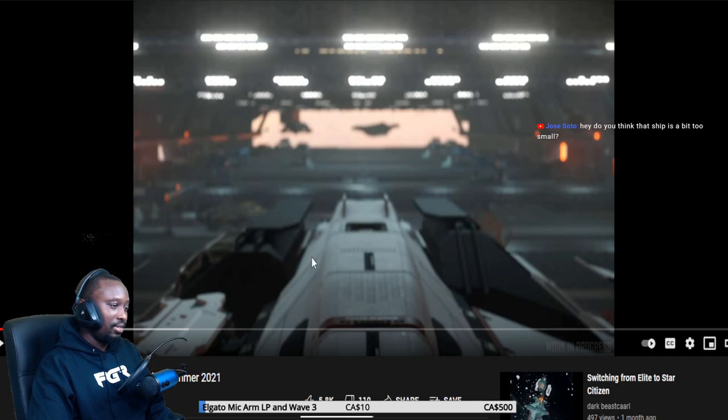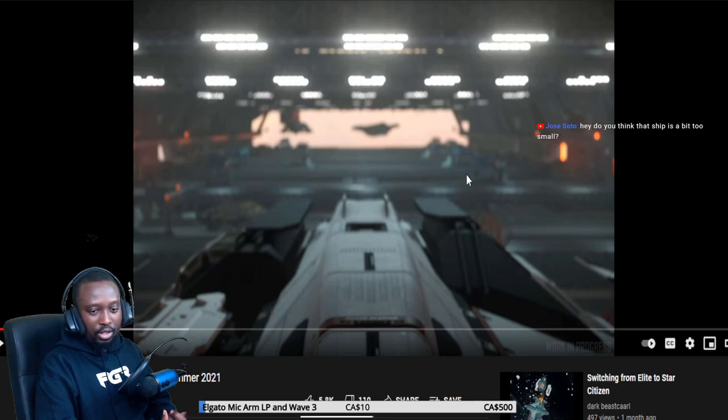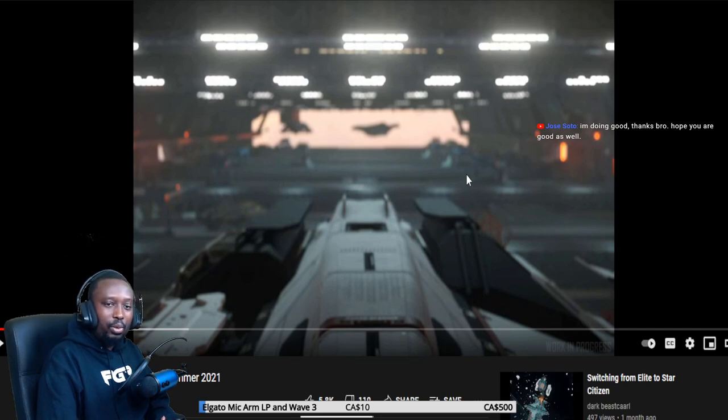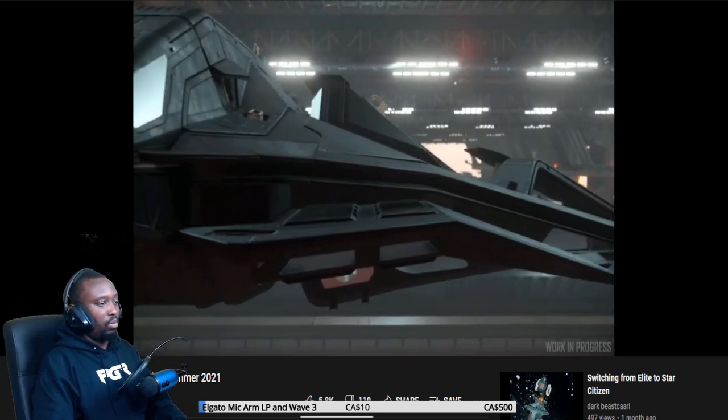I'm liking the design — it feels like these are armor plates, which makes sense for a heavy fighter. One of the questions I have is: once they put armor in the game, are they going to be physicalized armor plates on the ships, or are they just going to be hull attributes? Knowing CIG, I think they may want physicalized plates, but it could ruin the aesthetics of the ships, so they may just go with hull attributes. Either way it's fine, but it would be really cool to actually see physicalized armor plates on ships.